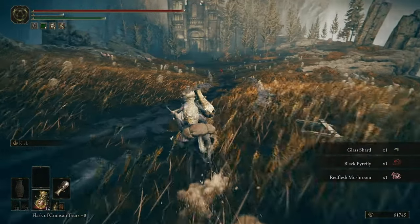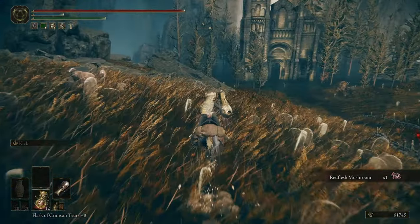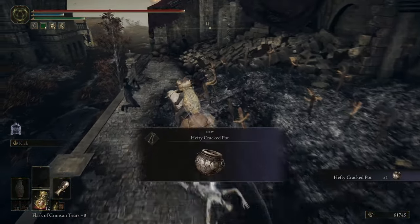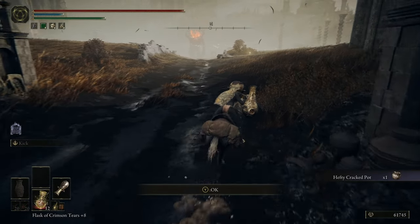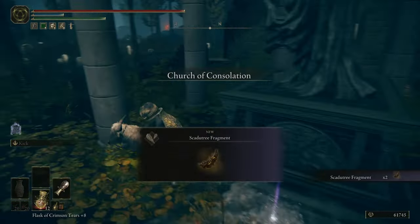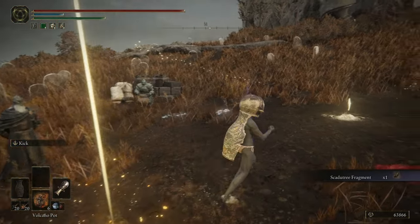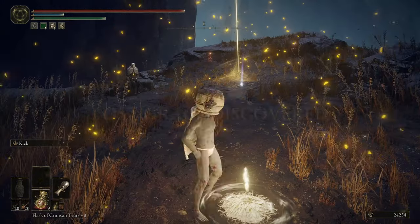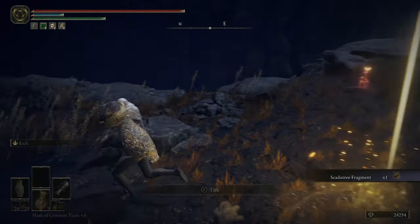When I get to the Land of Shadow, the first mission is to get strong. There are many items available before fighting a single boss. The first item I can grab from the scorched ruins is a hefty cracked pot — the new upgraded pots from the DLC, and there are a total of ten we can get. I go around picking up shadow tree fragments since I don't get any scaling from the jar cannon and I need this to do good damage.